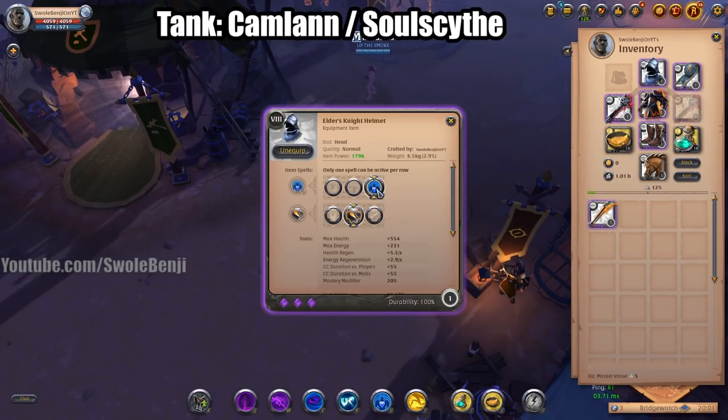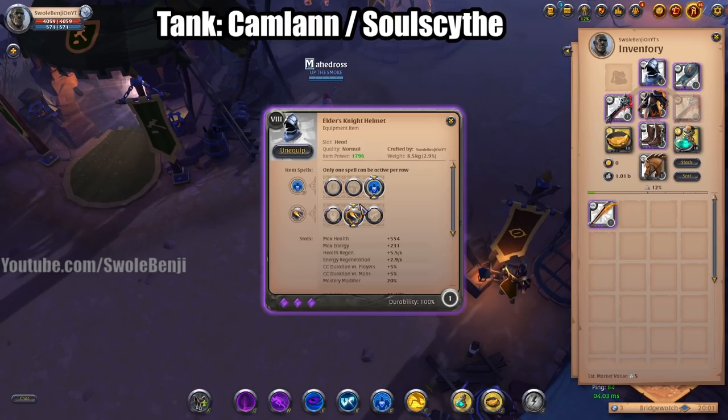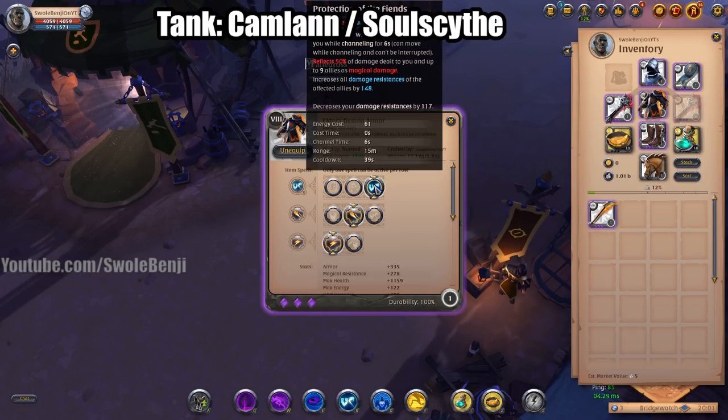You're going to use the Knight Helmet with Displacement Immunity so you can't be displaced yourself. For the passive, you're going to increase your crowd control duration. For your armor, you're going to use Demon Armor with Protection of the Fiends — this reflects all the damage you take. You're going to be in the middle of the enemy pile, reflecting damage, and you also increase resistance for all your allies by a huge margin.